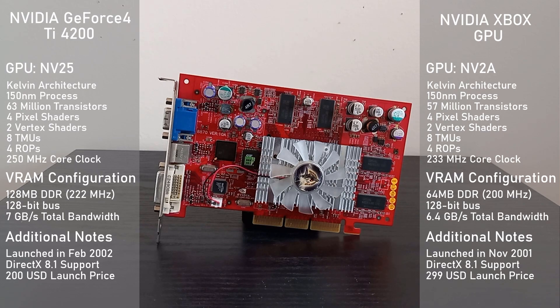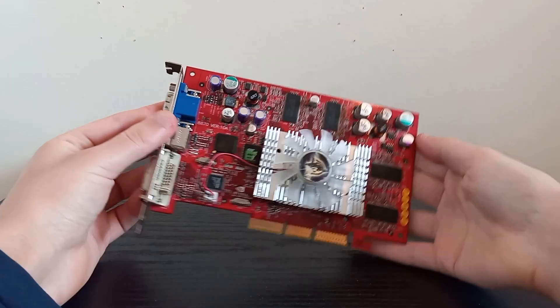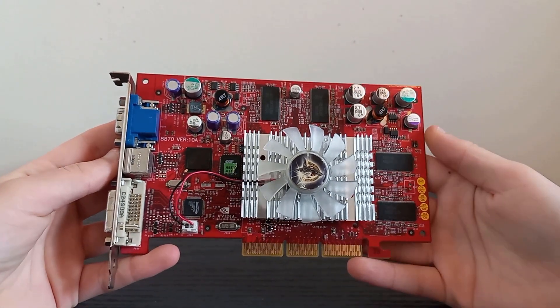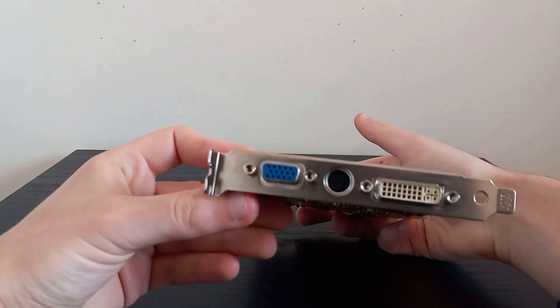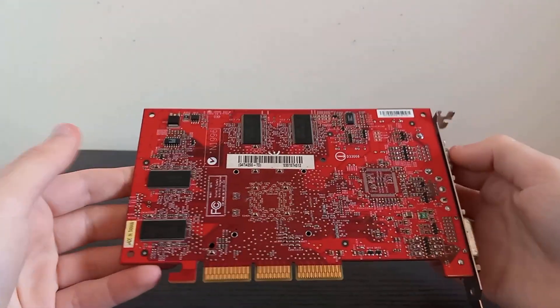There is a 64 MB version of the TI4200, but unfortunately I don't have it. The extra frame buffer should allow us to increase the resolution in games by a bit, but ultimately isn't going to make a huge difference when it comes to how games will perform. Now, of course, the two chips aren't exactly the same. There are some key differences in the Xbox GPU's core that makes it more like a faster GeForce 3 with a few hardware additions rather than a full-fledged GeForce 4.